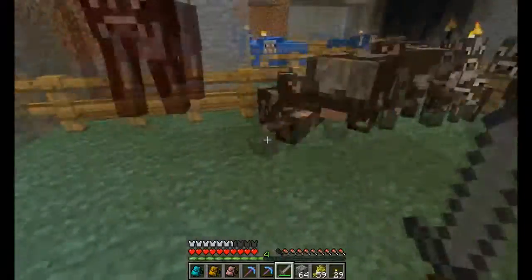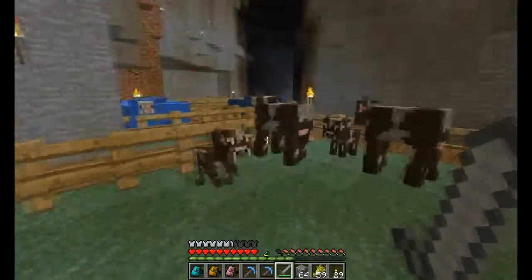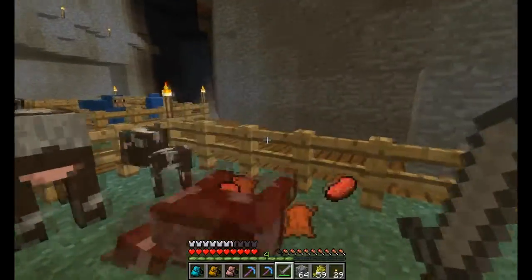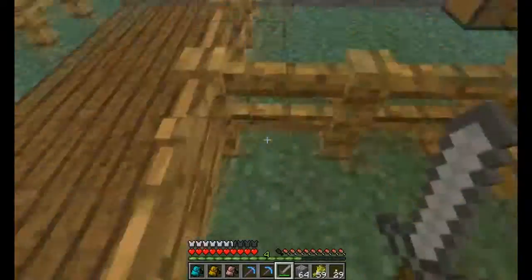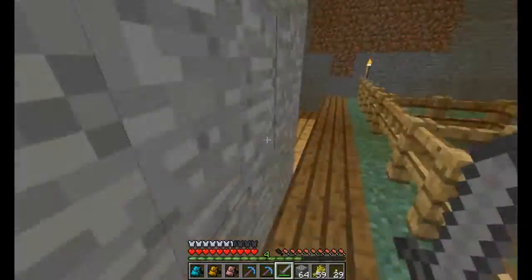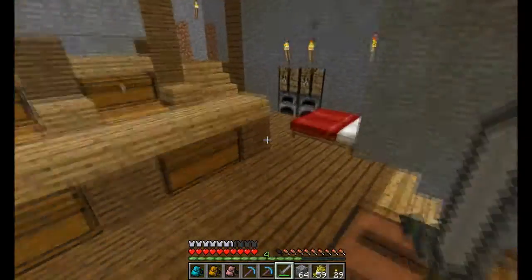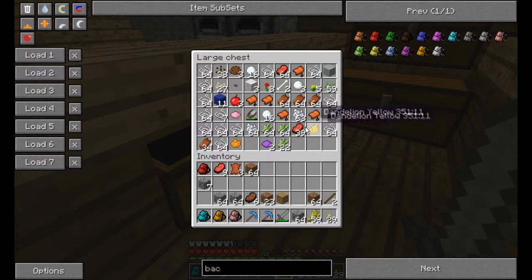Now that that little fucker is dead and stopped avoiding me, we can make ourselves another backpack. If I only had an ink sack or some grey dye — I don't have any ink sacks. I'm going to go get some, make one, and then put it in there.